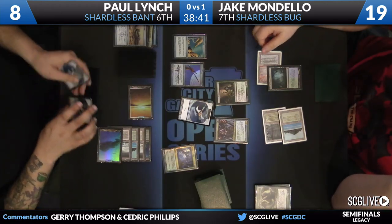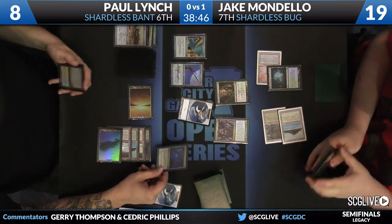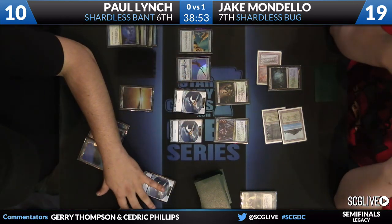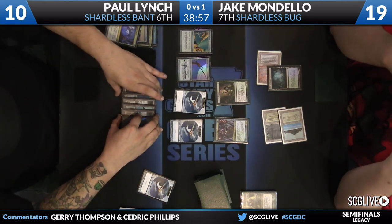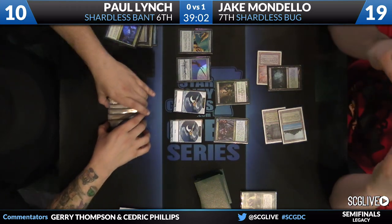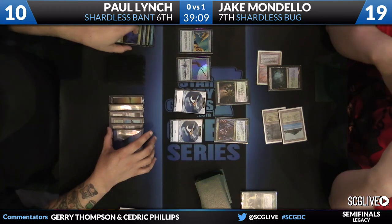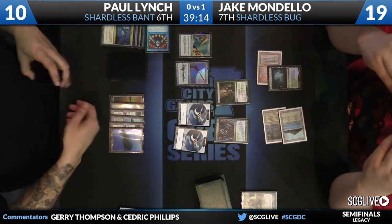He's valuing that needle pretty highly — let's make sure that Liliana is off the table. This turn gets pretty interesting too, because he does gain a little bit of life with the Thopter Foundry activations. But this turn he can equip, attack, put two counters on, play Humility, and kill your two creatures. He doesn't even have to kill them because they don't do anything. Humility plus Equipment is actually quite the combo.